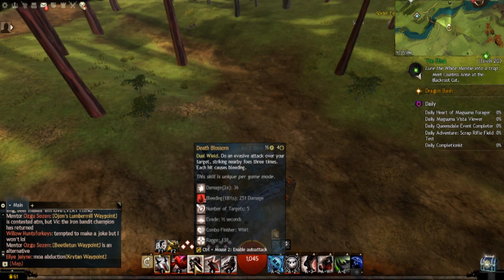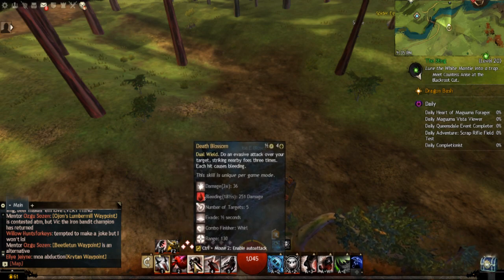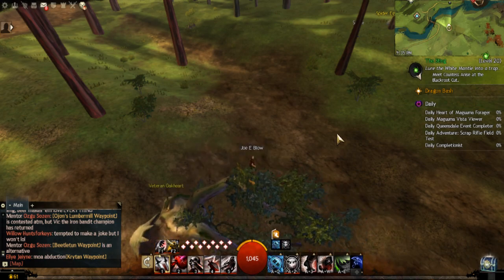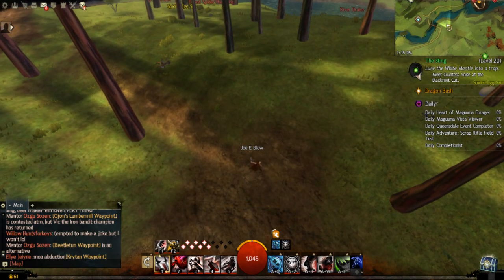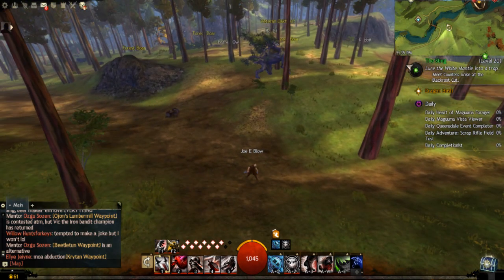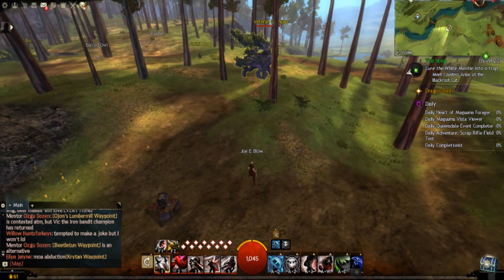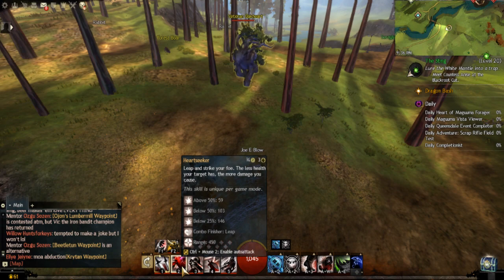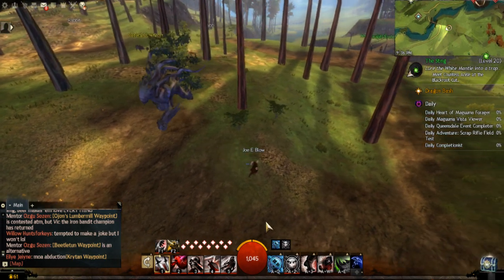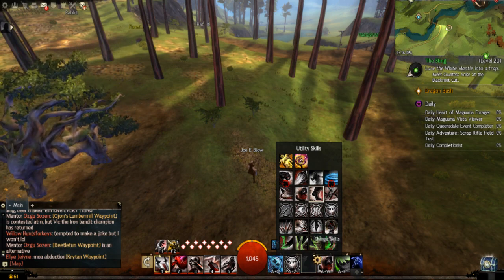A good chunk of your abilities — like looking at this one here for example — do an evasive attack, meaning during the time that you're doing that you're evading all attacks. So you can't just cast these abilities willy-nilly. This ability here works the same way. But the abilities on the right are all utility skills and they are on cooldowns.